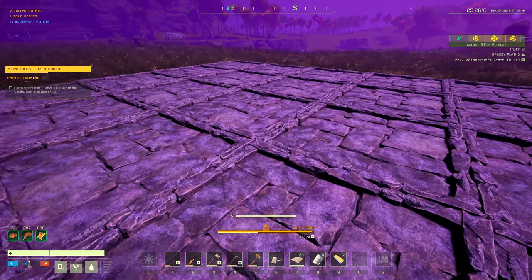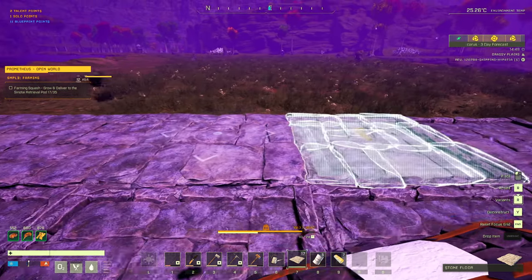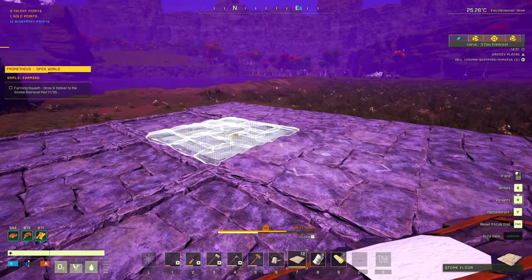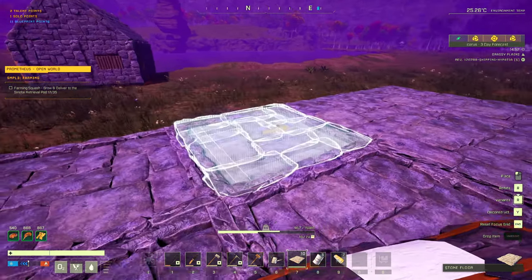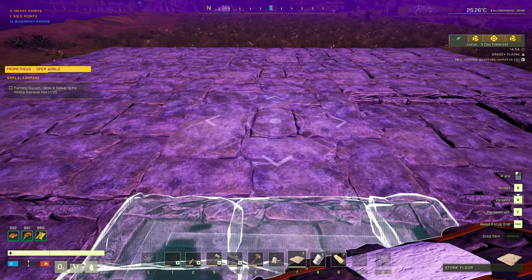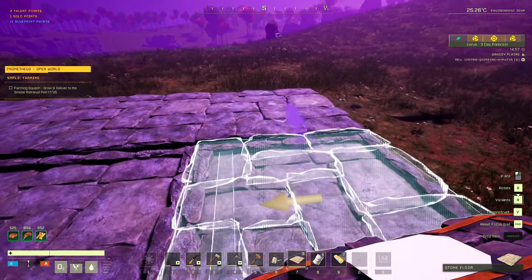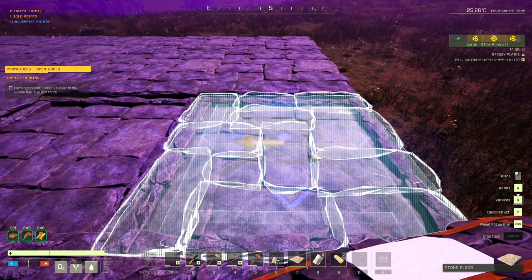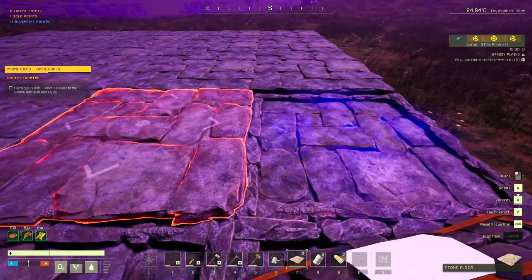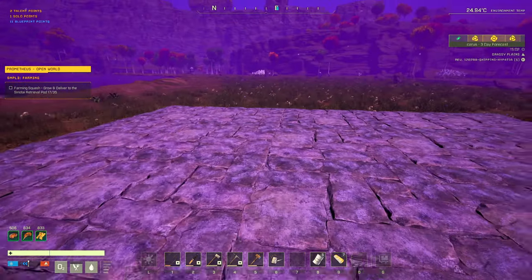This is just to make it nice and flat for us. It keeps changing directions but that's okay. Chances are I'm going to need pillars to go with this. Okay, that looks decent - I'm happy with that. We're going to put some stairs in so we're going to need that as well.